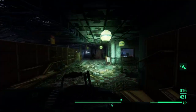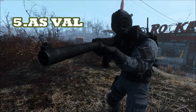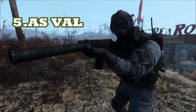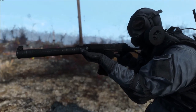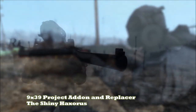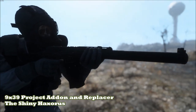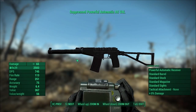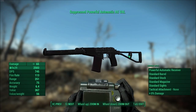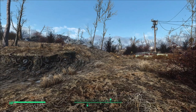So instead, there are five alternatives that you can find on the Nexus. For the number five spot, we have the AS Val. If you play games like Escape from Tarkov or Modern Warfare 2019, you may recognize it. This gun comes from a mod called the 9x39 Add-on and Replacer, created by Shiny Hexorus. The newer version has better animations and sounds, which are quite crisp.